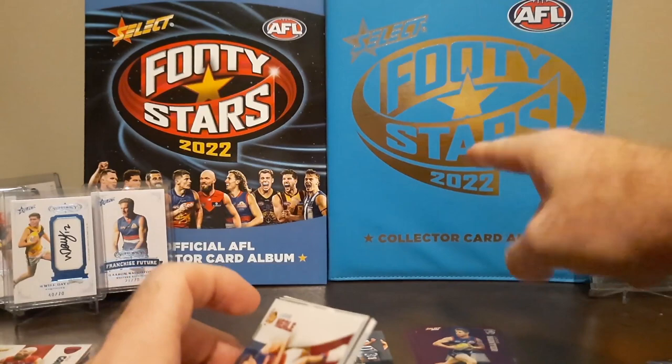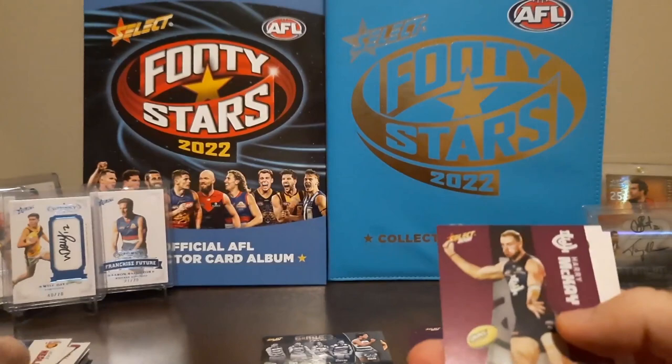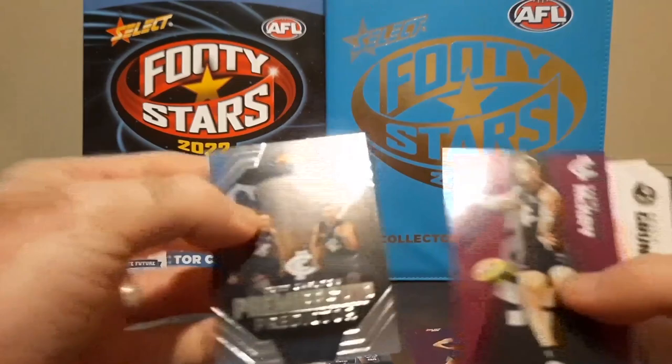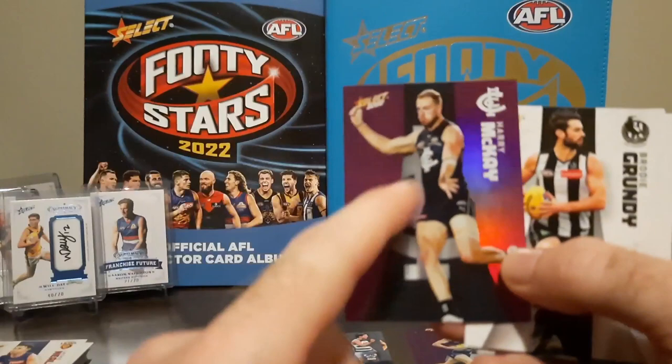And the second pack from the padded folder - we've got Harry McKay, the Coleman medalist from the Carlton Blues. They look pretty awesome side by side - purple parallel, Harry McKay. I think this is actually a double. Jason Collectibles Legends of the Week winners in the footy card battles when they come back at the start of the AFL season - you can win this card if you are a Jason Collectibles Legend of the Week.